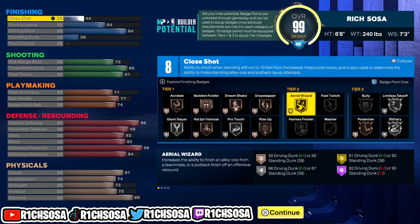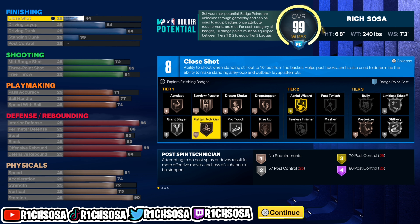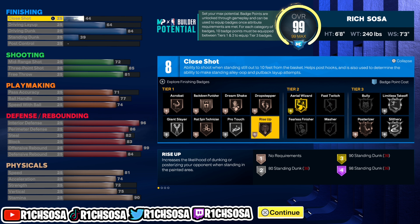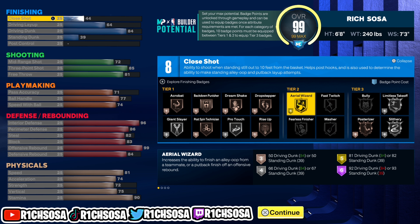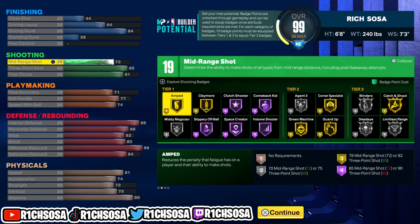When it comes down to this first build, this is the shortest one out of all three, but it's the closest version of a guard we're gonna be seeing. The defense is definitely there, and when it comes down to finishing, we do get the contact dunks with a total of eight badges.